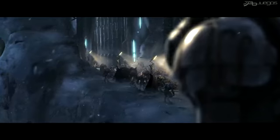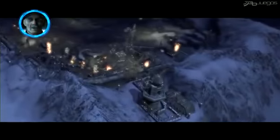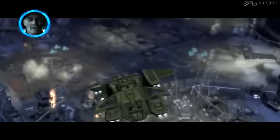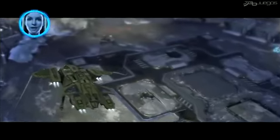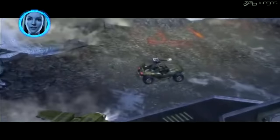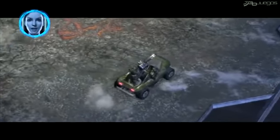Open Sesame. Serena, we need to re-establish Alpha Base before we can proceed with the mission. The base power system is offline and the lockdown protocol is in effect. If we rebuild, the lockdown will end and the doors will open.